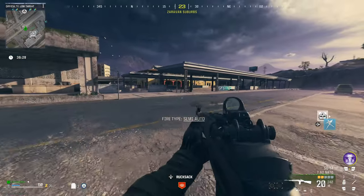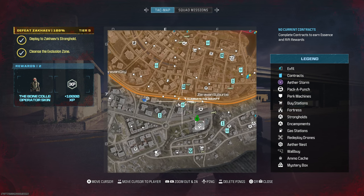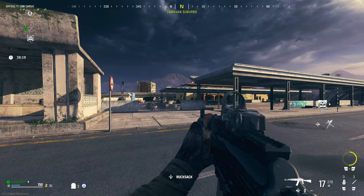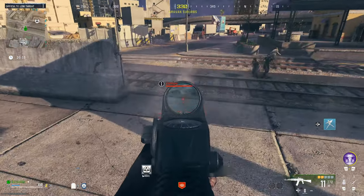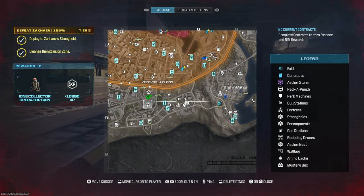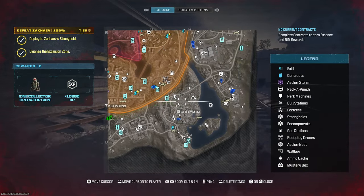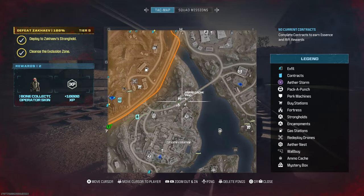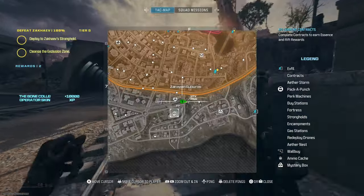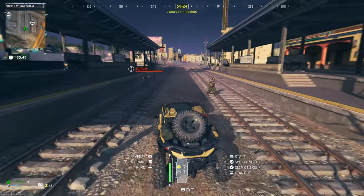Now that we have these, we're in a much better situation than we were before. We do want to go ahead and pack-a-punch these once we can. And it is probably a good idea to at some point hit up maybe a bounty or do any sort of contract that we could in order to give ourselves a little bit more essence. Now what I need to look for is going to be an encampment. It doesn't look like I have any on the side of the map that I'm on, which is kind of inconvenient for what I'm trying to show off here.